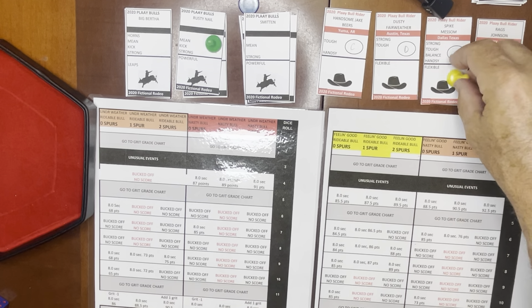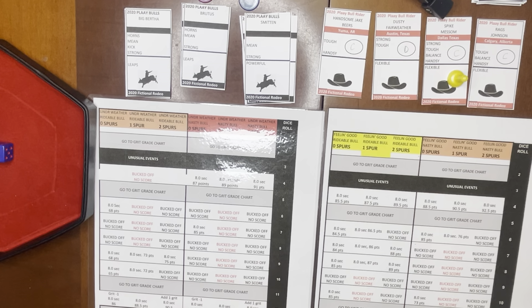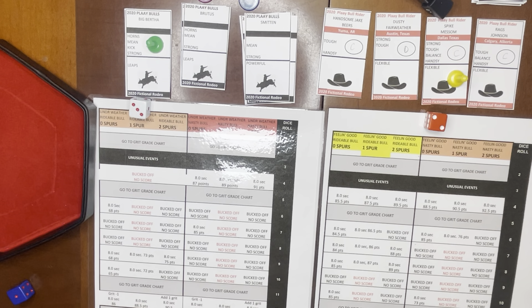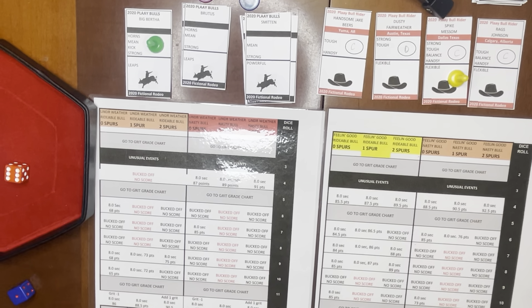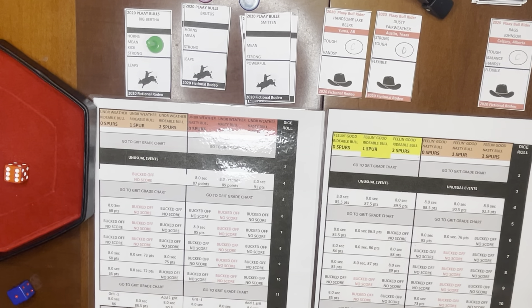Next up is Spike Messam from Dallas, Texas. We swap out Rusty Nail and he's going to draw Big Bertha. The roll comes up two, which is tough — he has it, so he's feeling good. Big Bertha draws three, which is kick, and she has it. So we're feeling good on a nasty bull. He goes with no spurs and rolls a 12 — minus one on the grid grade — but he gets a ride of 8.0 for 88 points. He becomes the leader, but unfortunately is going to lose a grid grade.